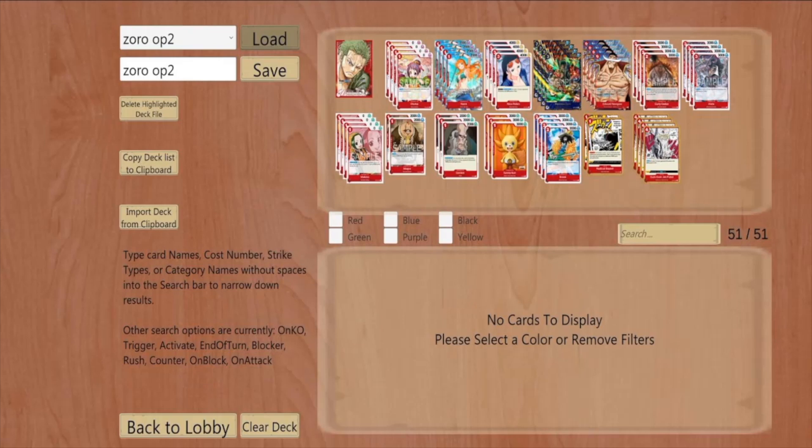For my top end — because the deck is all low-cost characters — the only top-end card I played was the new Edward Newgate Whitebeard, the nine-drop. On play he gives your leader 2K until the end of your opponent's next turn, and when attacking with two Don on him he pops a 3K. He's a 10K character that gives your leader 7K on your opponent's turn, which helps defensively too since your opponent has to commit more cards or Don to attack you. The only events I played were four Jet Pistol and two Radical Beam.